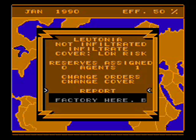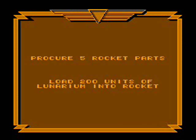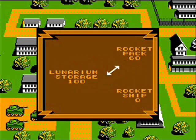Lunarium bombs. Lunarium is the product of the future. They set up a moon, kind of like a Death Star. The idea is also to get five rocket parts. Let's go to the rocket lab — I need five rocket parts and 200 units of Lunarium for a rocket. Why we can't build a rocket at NASA, I don't know. Furthermore, in our fuel lab, we have Lunarium to fuel our rocket pack and the rocket ship. Problem? Yeah. Not enough. Not enough by far.